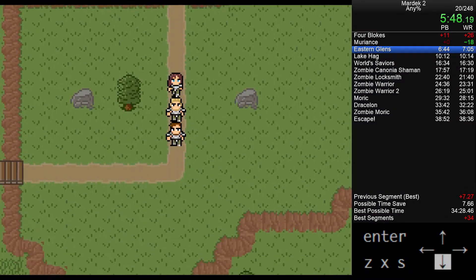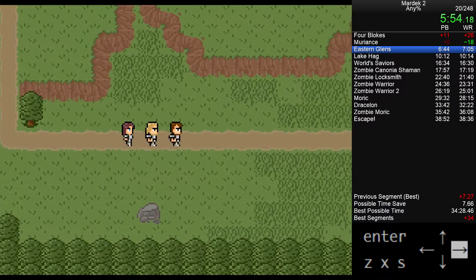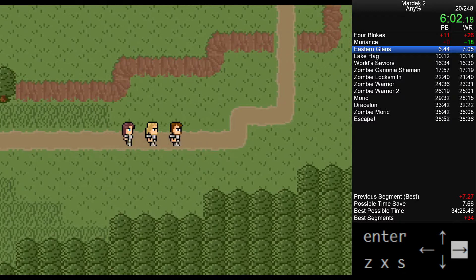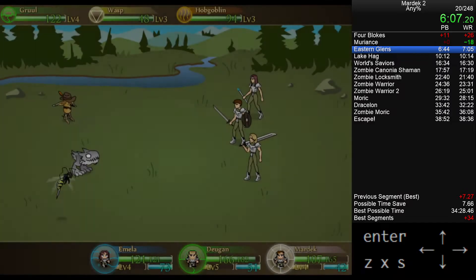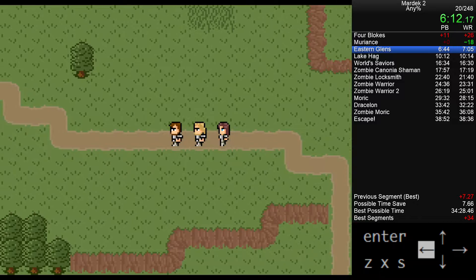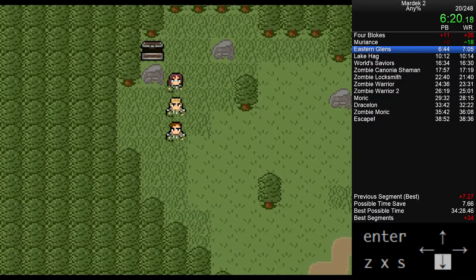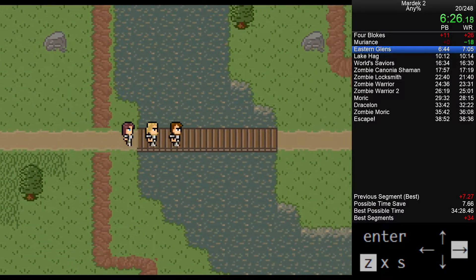Except we're going to run from every single random encounter we can because they take a lot of time. The good news is that in some areas like this one, some random encounters are low enough level that you can skip them — you'll know they're skippable because the pop-up will be blue instead of red. I didn't actually get any in this run, but if it's blue you can hit Z to skip it. There's also a bunch of random loot in boxes around here.